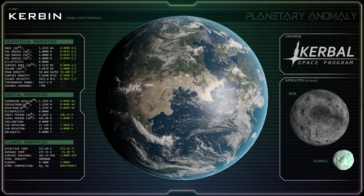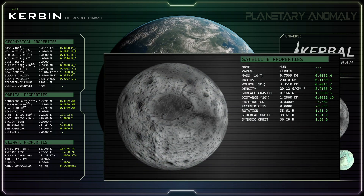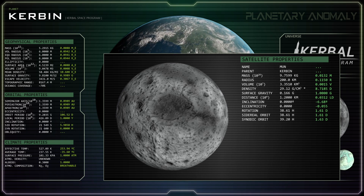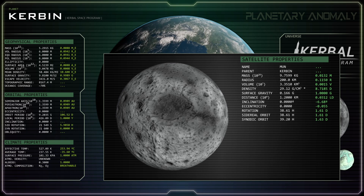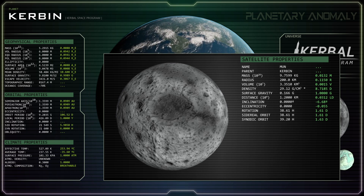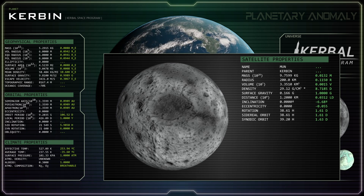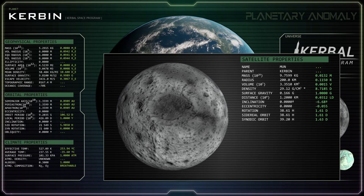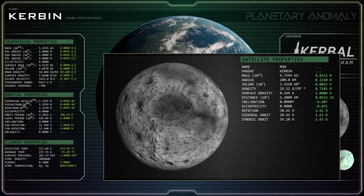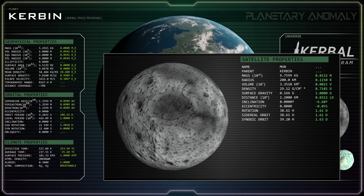Two major moons orbit Kerbin. The innermost moon is named Mün, and like its namesake is gray and highly cratered, with a scattering of solidified lava plains known as marae. In the game, it has a mass less than 1 percent that of Luna and a radius of a mere 200 kilometers, likely too small to be spherical. Its surface gravity is virtually identical to that of Luna, and it has an impossibly high mean density of 29.12 grams per cubic centimeter.